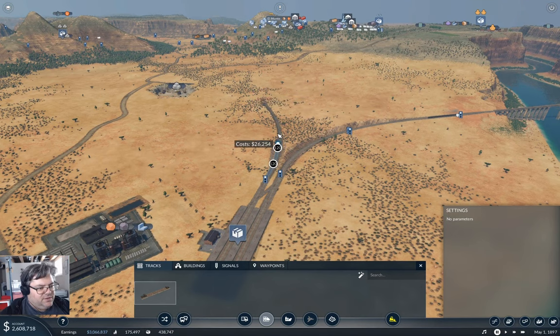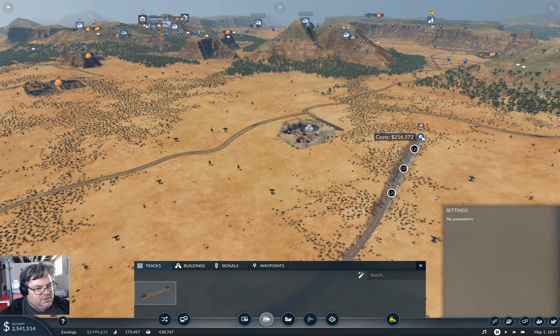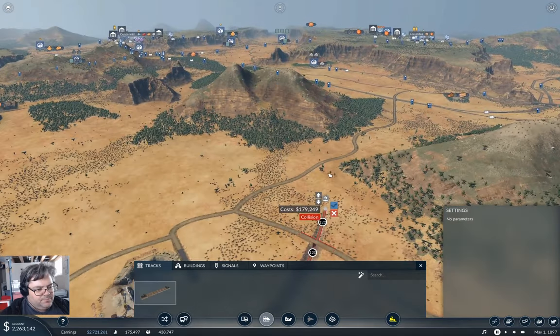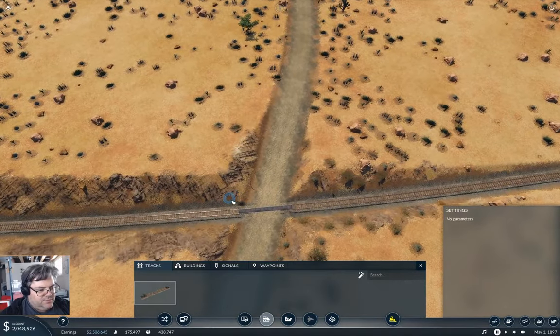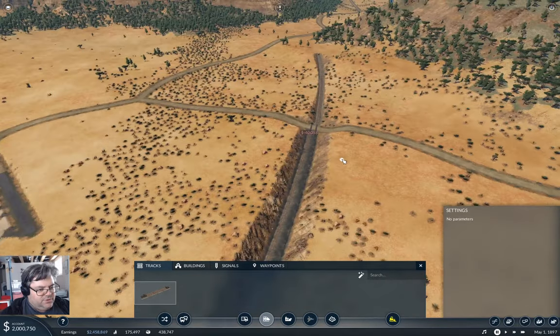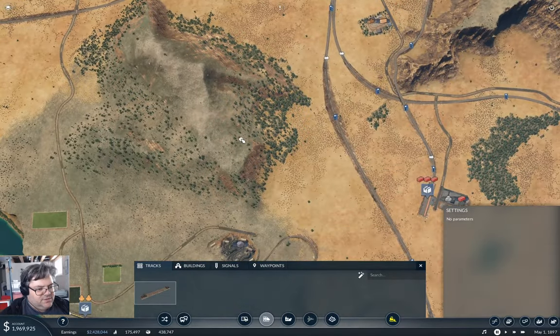We'll take the uphill here. Okay, we need to keep going up a bit. Now here — I think — yeah, that will work. If I bring it up to here, and we build the crossing — yep, good. And up here we go, now we've got to come around the nose of that hill there.